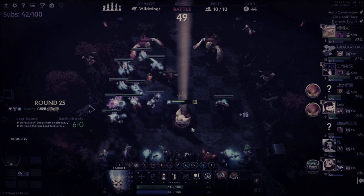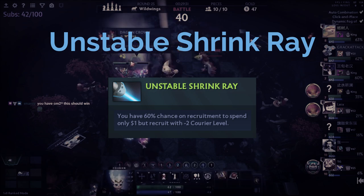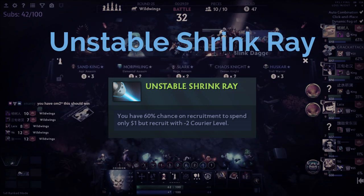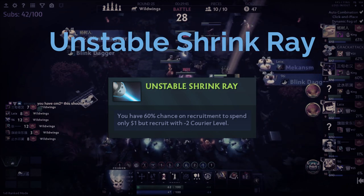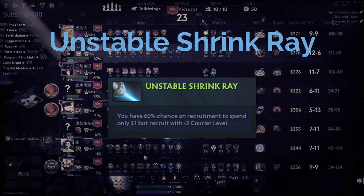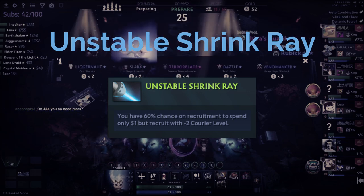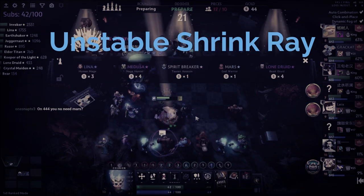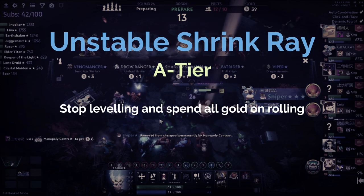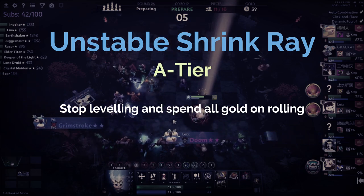Moving on to one of the newest relics — Shrink Ray. The way it works is that when you're rolling, you have a 60% chance to have it cost 1 gold instead of 2 gold for your roll, and when that triggers, you recruit from a probability table as if you were two levels below your current level. So if you're level 5 and Shrink Ray procs, your shop rolls would be as if you were at level 3 instead. In my opinion, this is actually one of the best relics you can get at round 10, useful in most situations whether you're opening or win-streaking.